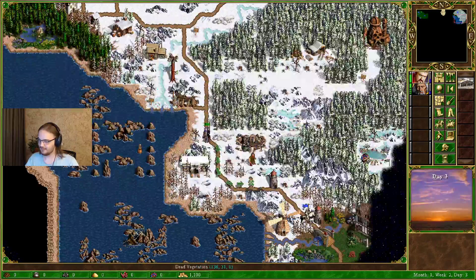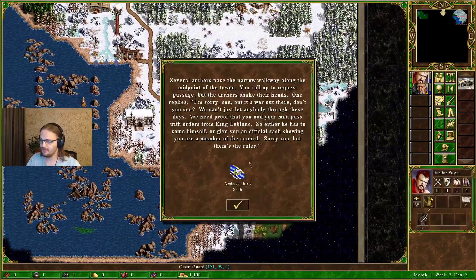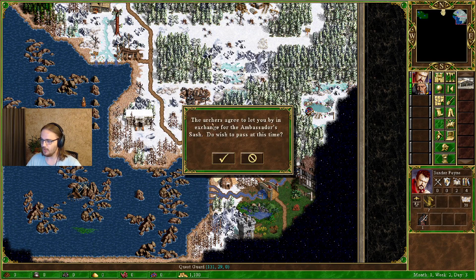Baron's Ford, here we go. Several archers face the narrow walkway along the midpoint of the tower. You call up requesting passage, but the archers shake their heads: 'I'm sorry, son — it's a war out there. We can't just let anybody in. We need proof you passed with orders from King Leblanc. Either he has to come himself, or give you an official sash showing you are a member of the council.' The archers agree to let you by in exchange for the ambassador's sash.